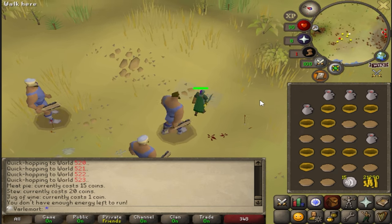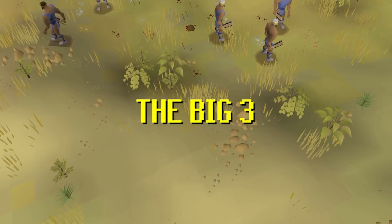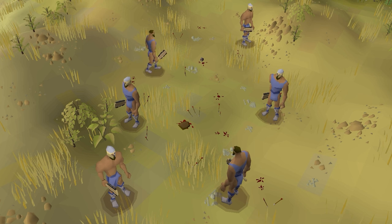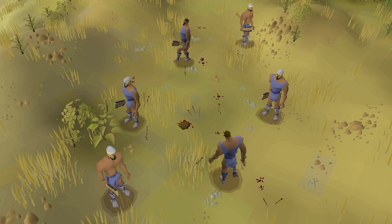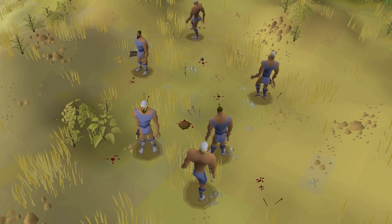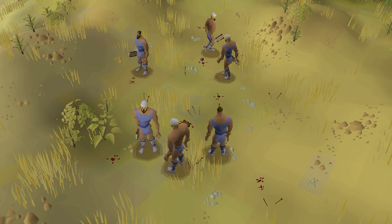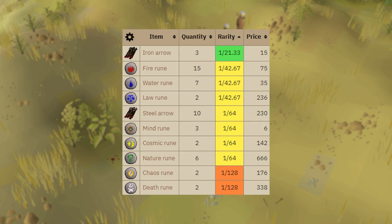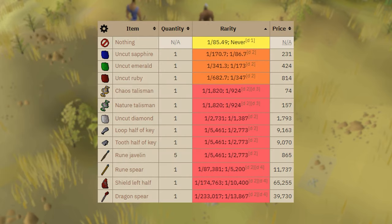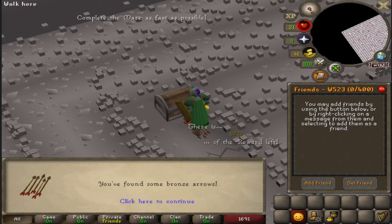Hill Giants are one of what I consider to be the Big Three — the three most important monsters I will be killing on Varlamort. Each of the Big Three have unique drop tables with items that we can't get anywhere else. For example, the Hill Giant drop table is our only access to most non-elemental runes like Cosmic Runes and Law Runes. They also drop Limpert Roots, which are very good for Herblore training, and of course Big Bones, which will be good for Prayer training.